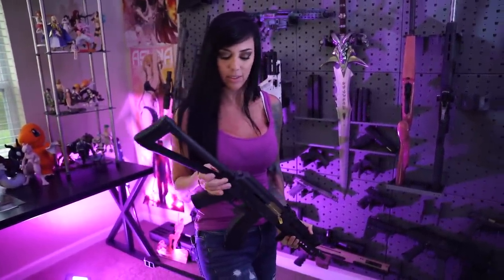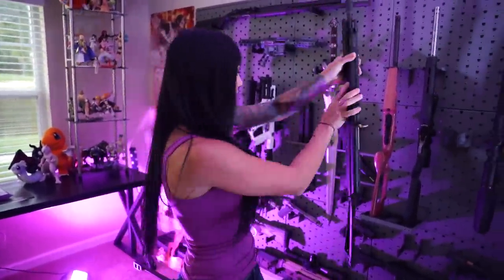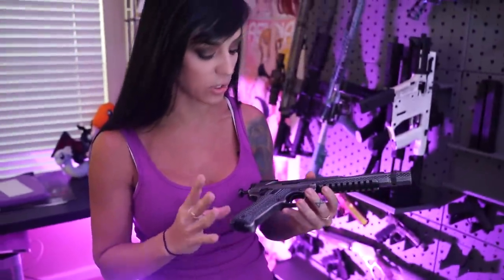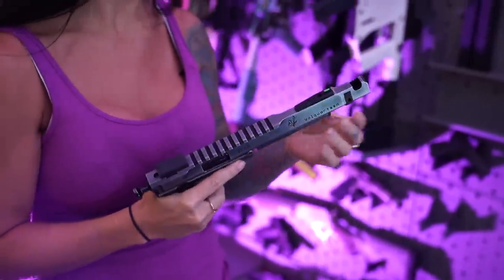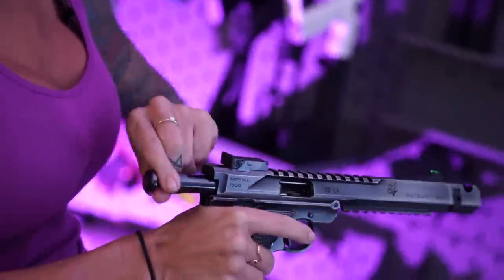Another cool feature is that the stock folds. The third gun — I just got this today or yesterday — is the Volkortzen Scorpion. This is a 22. I haven't shot it yet, but I do have another one of their pistols behind me. This thing is freaking so badass. It reminds me of a dragon — I love dragons, I'm obsessed with them. The pattern just reminds me of dragon scales. It's got a compensator on a 22, which is pretty hilarious. It's got a little bolt back here. Pretty freaking sweet.